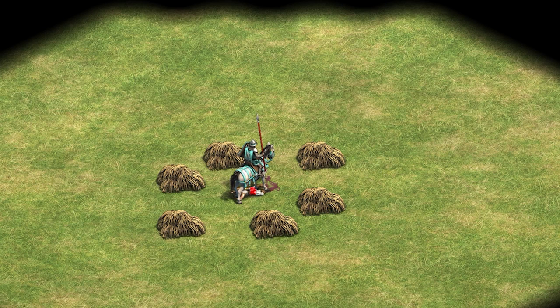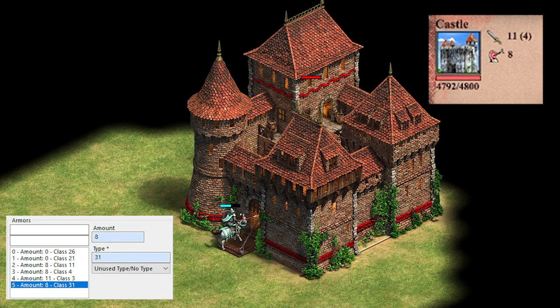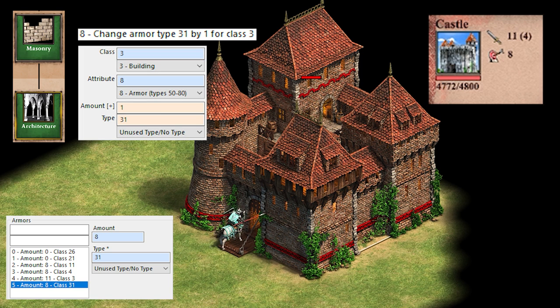However, there are actually a few places where the Laetus's attack does get cancelled out by armor. Most buildings actually have some Laetus armor, such as the Castle, which is able to negate 8 points of the unit's attack. The Masonry and Architecture techs also each provide plus 1 armor versus the Laetus.